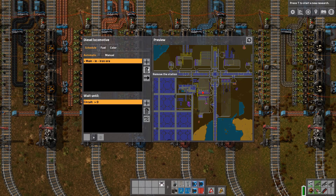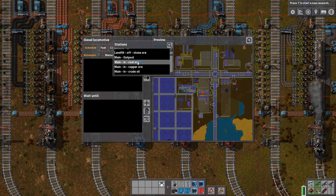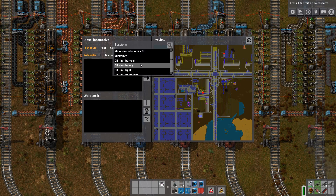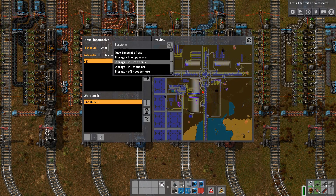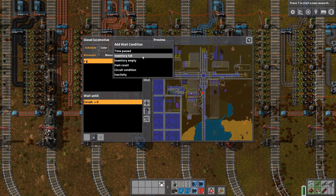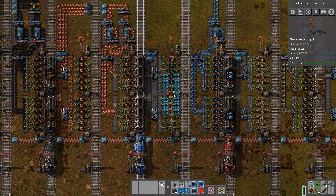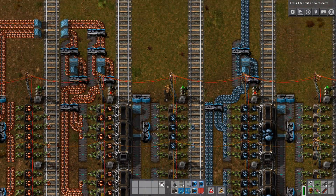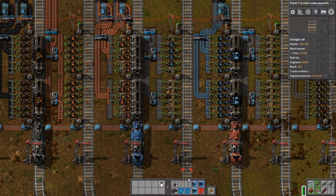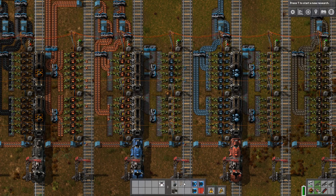My main iron ore — you're going to go to a station like F and you're gonna wait until your circuit condition doesn't matter. You still need to be put out. That's the storage system for iron ore — you're gonna wait until you're empty. So first go there, then go to G wherever G may be. Then this station would be available to use — so we have a loading station.